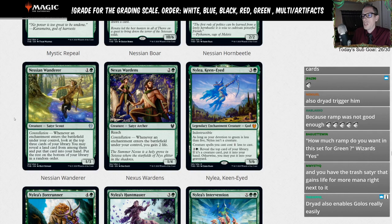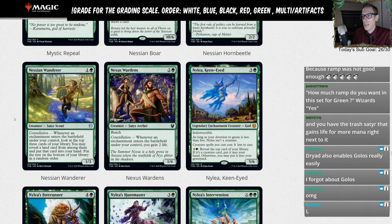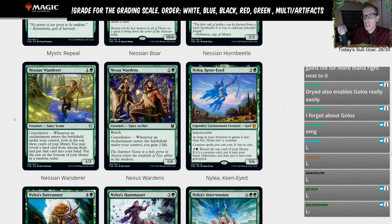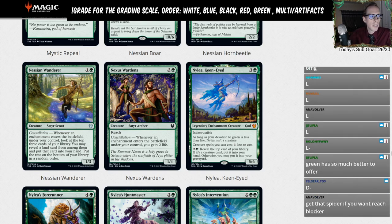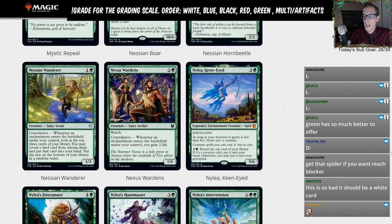Nexus Wardens — two and a G for a 1/4 with reach. Constellation: whenever an enchantment enters the battlefield under your control, you gain two life. This could definitely be a sideboard card — against flyers as a blocker, and against mono-red aggro. In an enchantment-heavy deck you just gain two life each time you play an enchantment, and it's a good blocker as a 1/4. This is definitely an anti-mono-red sideboard card. I'll give it a D for now — that's where you'd play Nexus Wardens.